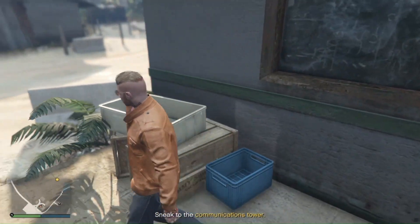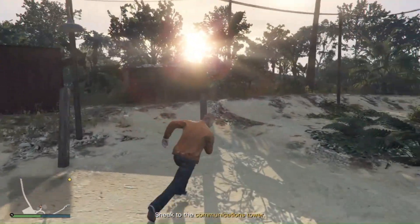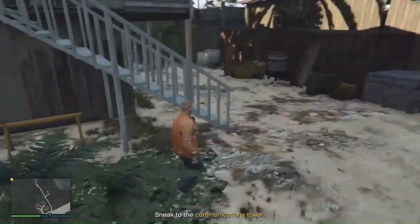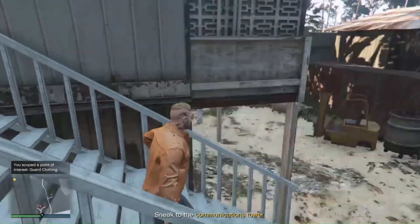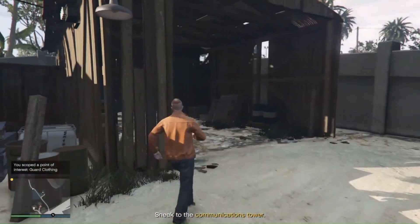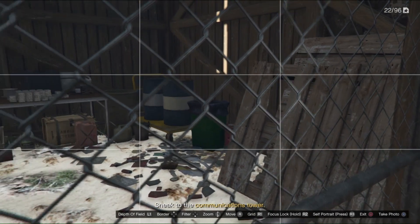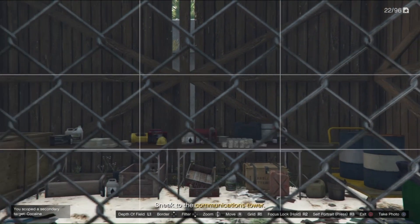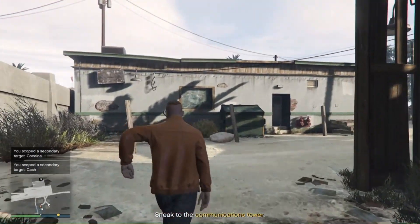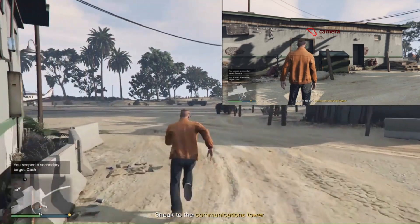A guard truck location will be right here in this little area. Guard clothing option number two for the airstrip will be up here — guard clothing is one of the easier ways to get out of the facility. In this building you'll see at least one more target — minimum zero, maximum two. Take pictures of them; on heist day there will be a camera on that building, just shoot it off when the guard is not looking.